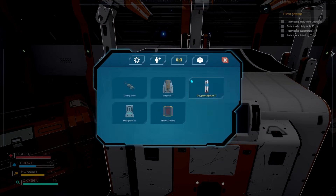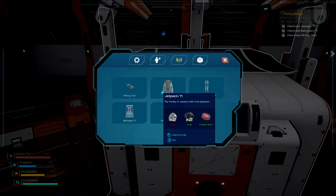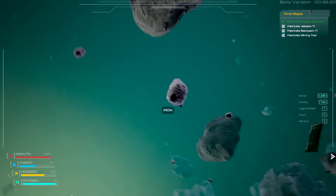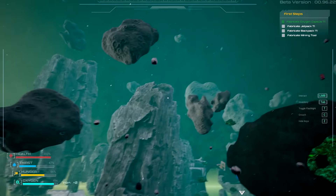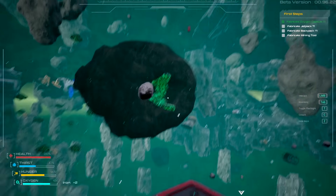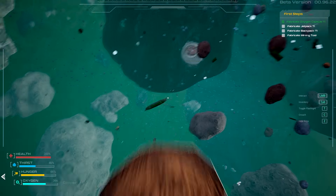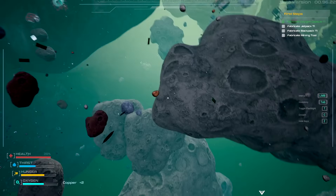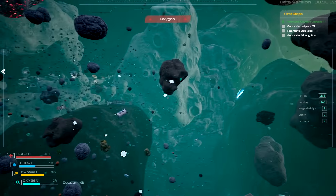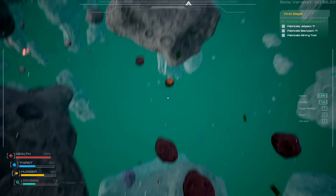Yeah, we can grab that stuff back here - let's just take all of it for now. We can make life a lot easier. We can actually now make the oxygen capsule - boom, that's beautiful! This one here, I need two iron of all things. Okay, let's just grab a few more - iron is always important. We're going to need it for the wires and stuff as we progress anyway.